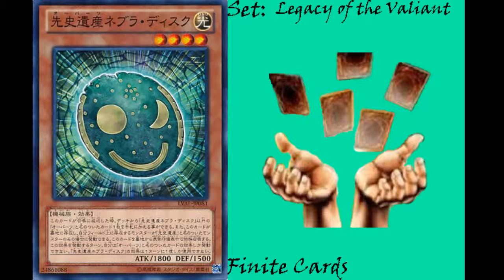You can only use one Chronomaly Never Disc effect per turn. The best part is that when you normal summon it, you can search any card in the archetype, which is incredibly powerful, especially with the addition of things like Gordia's Unite and Soul Monolith. The other nice thing is, if you already have a Chronomaly on the field, it's basically an instant special summon. Most of what you'll have are Chronomaly effects, so the restriction isn't a big deal, especially with the Xyz we're about to discuss.